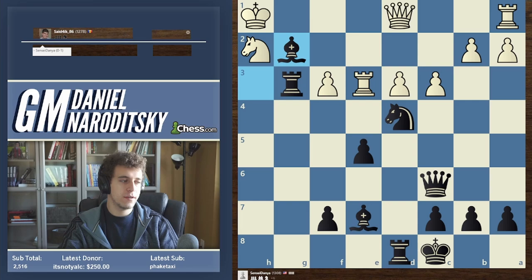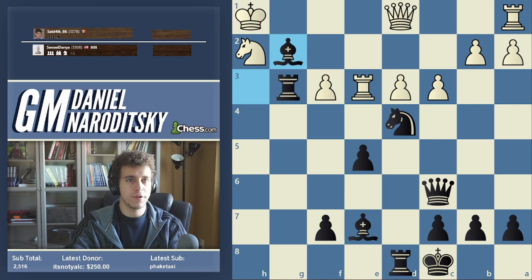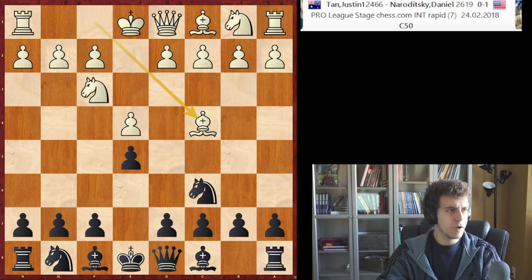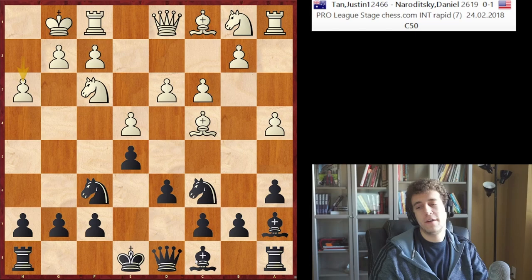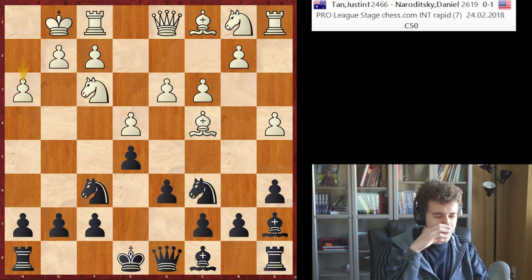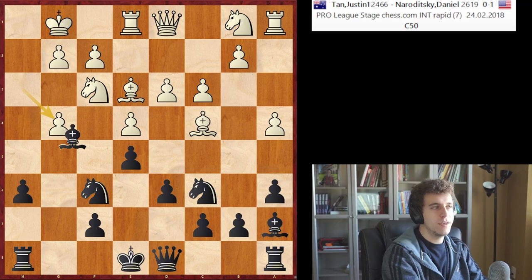I have a nice game on this theme, just to show you really quickly that this Italian attack with h6, g5, g4 can get incredibly dangerous at every level, and it's becoming increasingly popular to play like this. So this is a pro chess game from 2018. It's a similar opening — a4, d6, c3, bishop a7 — and here he goes h3, which I think is actually a serious inaccuracy if he doesn't follow it up in the proper way. The moment he played h3, I decided against castling. And so I decided to play h6, g5, and g4.